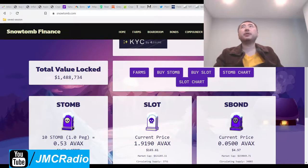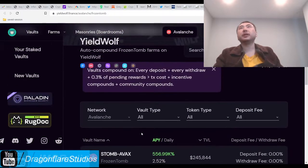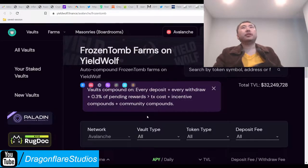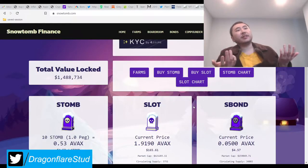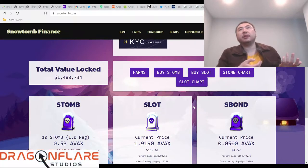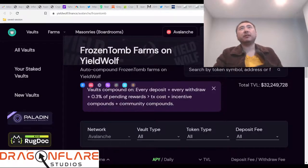I also want to start talking about YieldWolf, because this is definitely going to go into the strategy video about how I'm trying to make money off all these Tomb Forks. I'm all about the Tomb Forks now — I just find they're superior to everything else. All other projects have the exact same volatility anyway, so if it's going to be the same drops, I'd rather just get all the money that I can, and right now those are Tomb Forks.